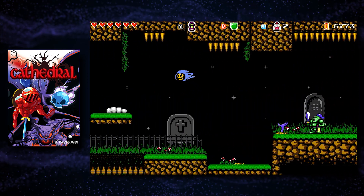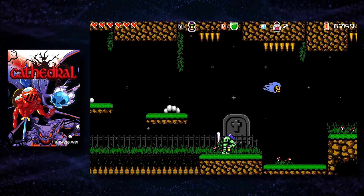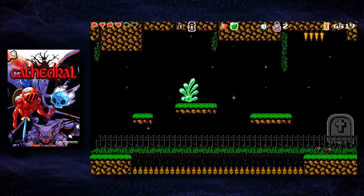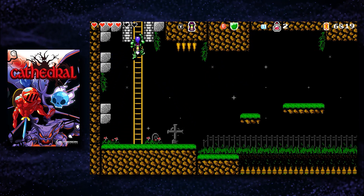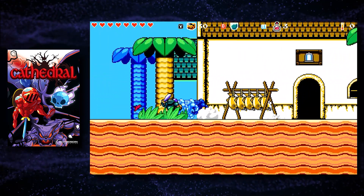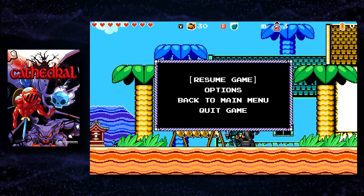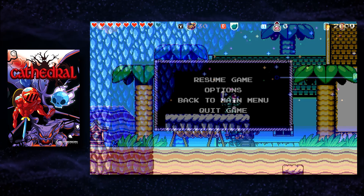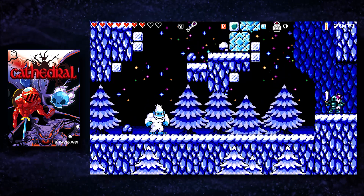Cathedral on the Evercade is special because it's the only game on the platform so far that isn't running on emulation — well, the first on a cartridge, as two other natively-run games are secret hidden games. The port was done by the original developer, December Born Interactive. As a side effect of not running through emulation, the standard Evercade home button menu doesn't appear. Instead there's a Games menu to resume, adjust options, go to the main menu, or quit. This means there is no save state feature, but ultimately I don't think it was a great loss.